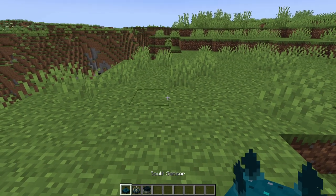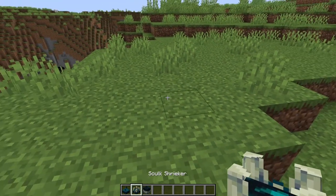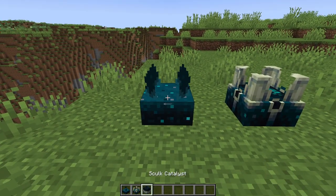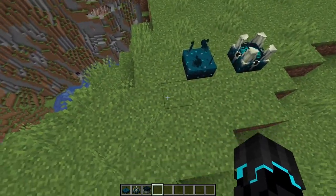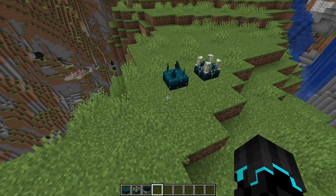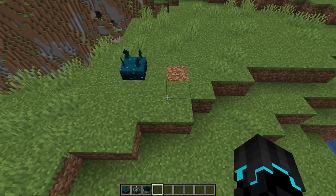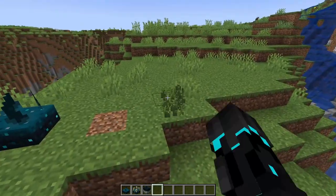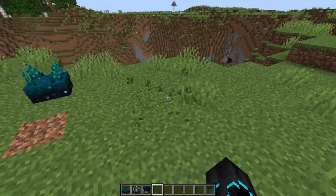I want to take a look at these three blocks — mainly the sculk shrieker and the sculk sensor — because they actually work together. So if I place down a sculk sensor right here, what it does is detect sound vibrations around it. If I quickly remove this, you can see that detected that sound. If I break a block, you can see those particle signals going to it because of those sound vibrations.